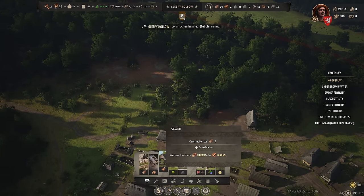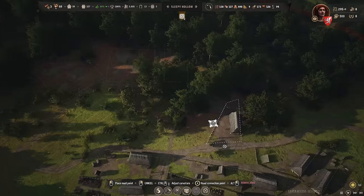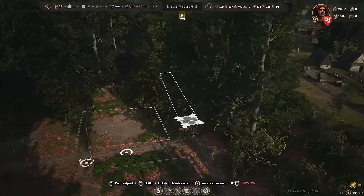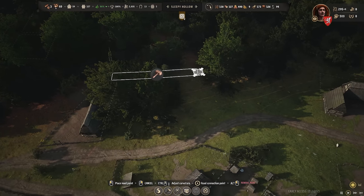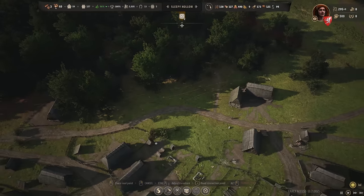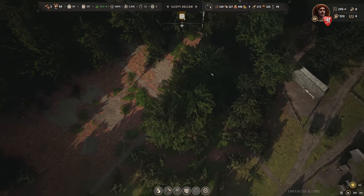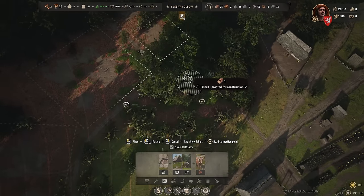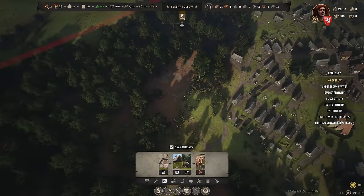I'll build the sawpits right next to the lumberjacks. There's a burghage plot already there, which is a bit hard to see in the forest. This will essentially be my lumberjack road going into the trading post. We'll have the forester hut, woodcutter lodge, and definitely a hitching post to transport the logs between them. I'll go with one logging camp for now since I don't think we need a second one yet.